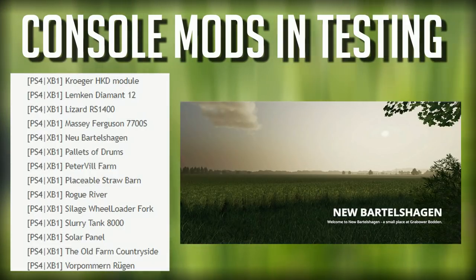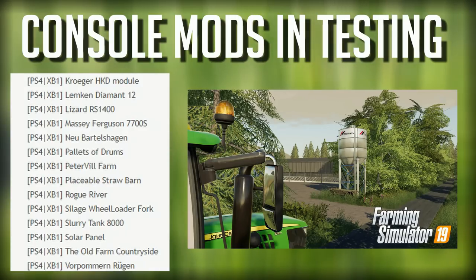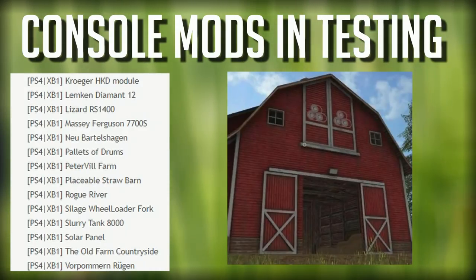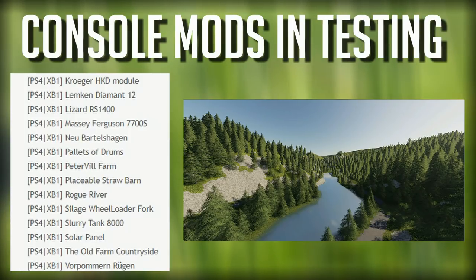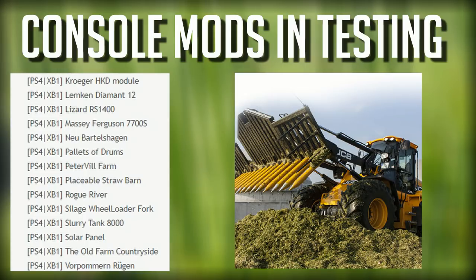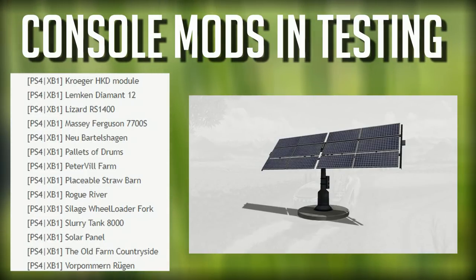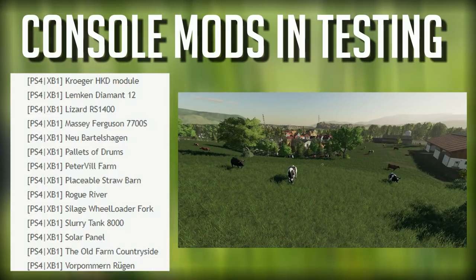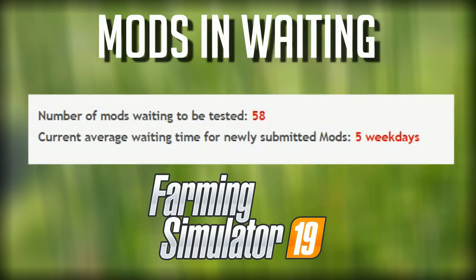Also in console testing: an update to New Bartleshagen, Pallets of Drums, Peterville Farm is still in testing, a Placeable Straw Barn, the Rogue River map which is a forestry-style map, a Silage Wheel Loader Fork, the Slurry Tank 8000, an update to the Solar Panel, an update to the Old Farm Countryside — same as PC — and an update to Vorparin Rugen.